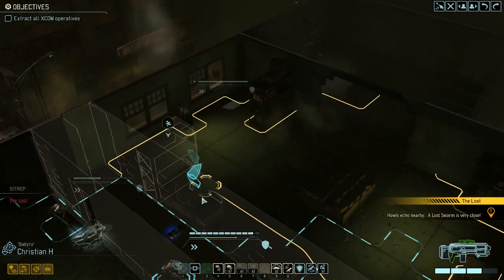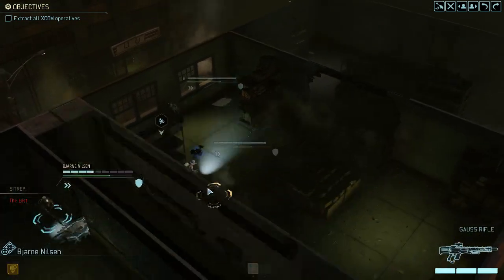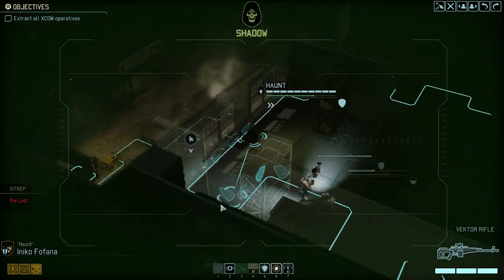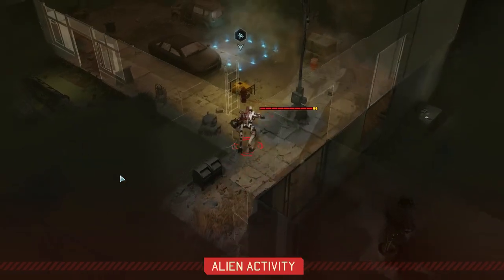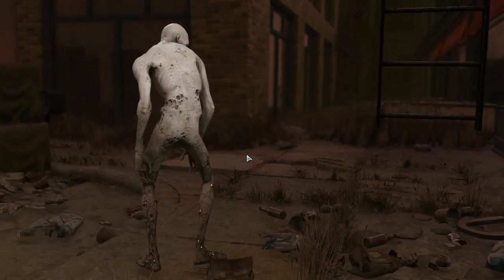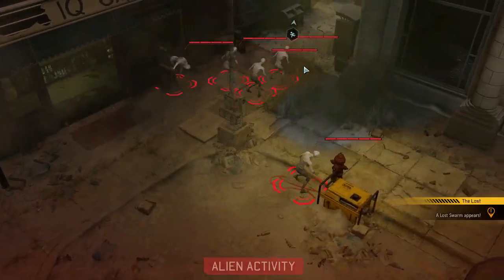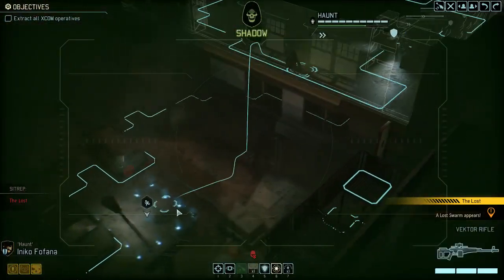The Lost are close — we're gonna end our turn before we potentially reveal anyone, and hopefully next turn we'll just jump straight down to the finish line. A Lost swarm appears — we're fine with this. Most important for us is to get Bakira and the Reaper out alive. I wish I could say unharmed, but that's already not the case.